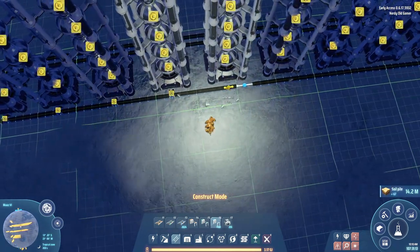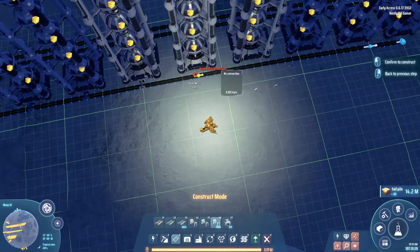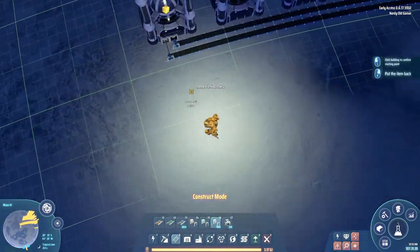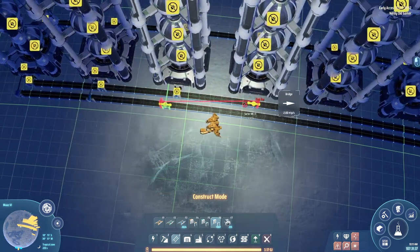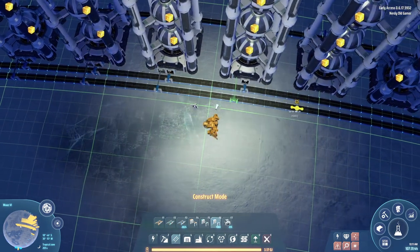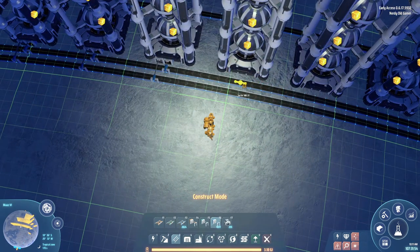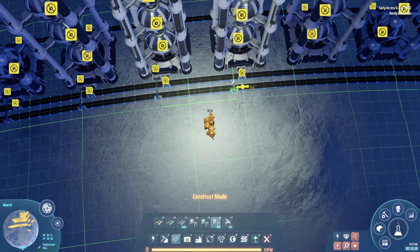Once we have this whole thing set up - and when I say the whole thing I mean all the different sciences - we'll go back home to Iota Budis and we will start spitting all of the cubes that we have there into towers and sending them over here, because we have tens of thousands of each science stored up in chests. So let's not let those go to waste.